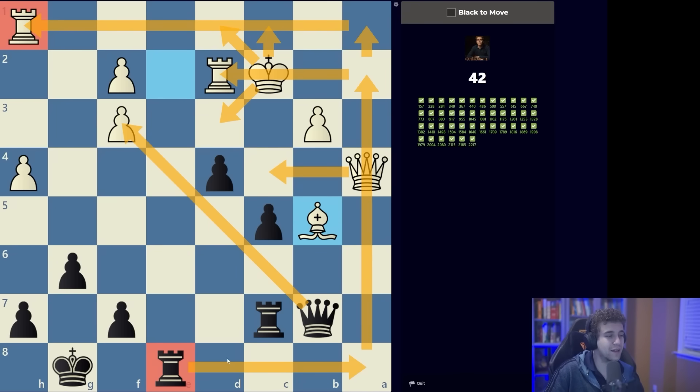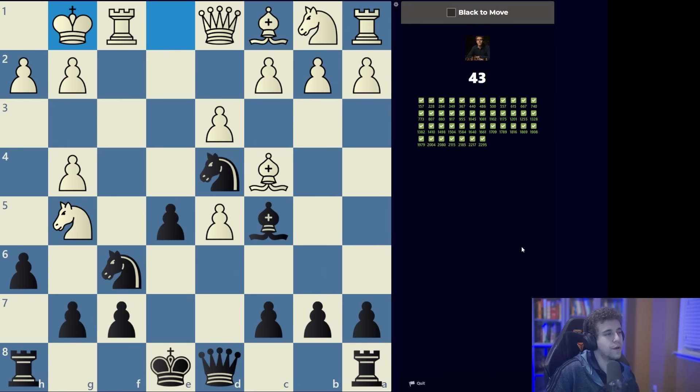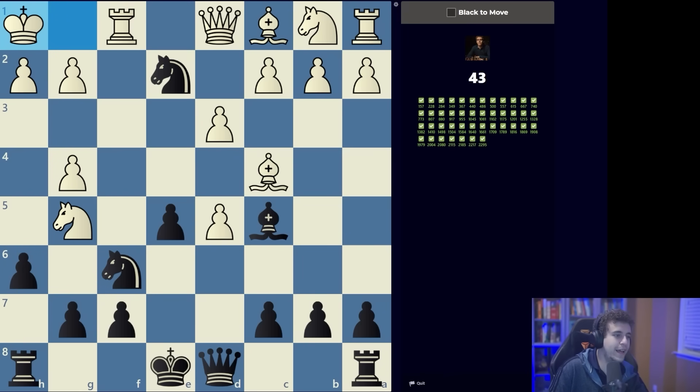This is another mating pattern all of you should be familiar with. You should notice that the knight is hanging, so potentially we play h takes g5 and open up the h-file. There's no logical way to explain this other than that it's a mating pattern — I've had it in my games before. It's like wearing different clothes.